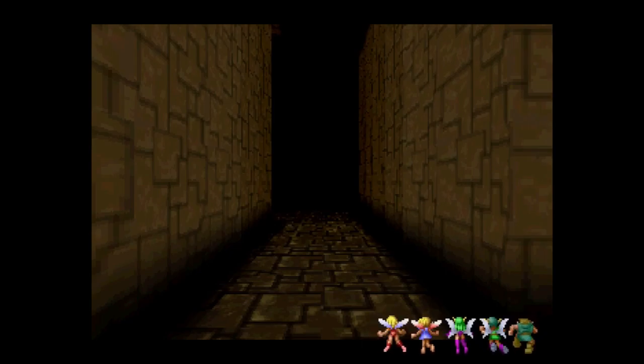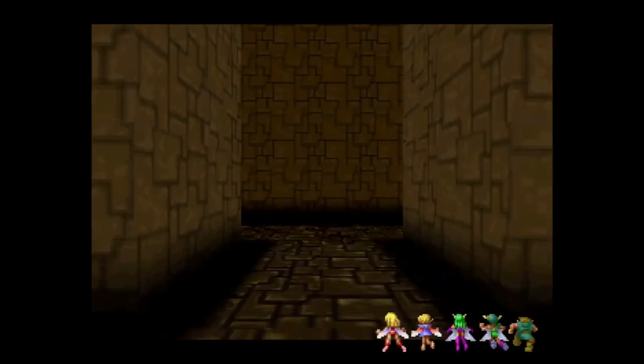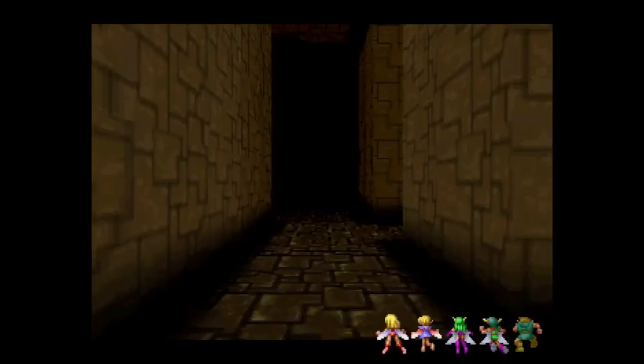The bad news is that everything, in terms of movement, is now a mirror. So going straight back's fine. And let's say, in this map, you want to take this first right — you instead need to turn left. A little bit confusing, but you should be able to manage if you can just mirror it out.